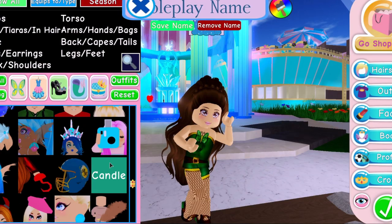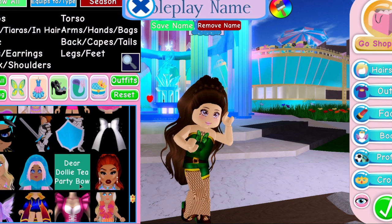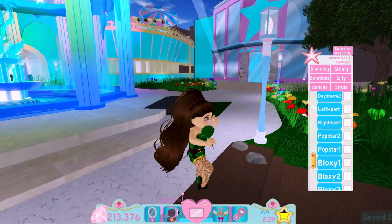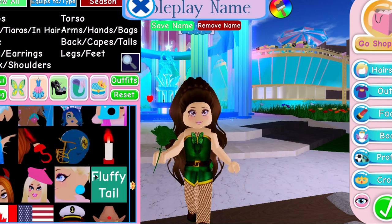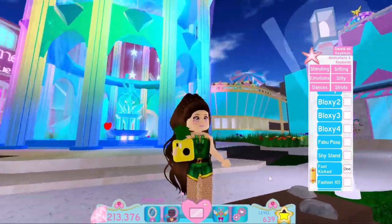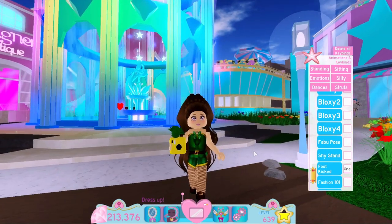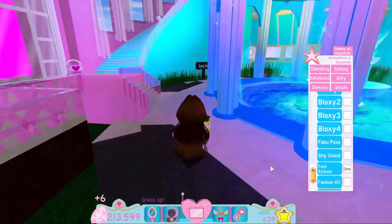The last hack was suggested by someone in the comments of one of my last outfit hack videos — they suggested I make a pineapple polaroid camera. I use the rose and decorate it all in green, then find the polaroid camera and make it yellow. It looks like a little pineapple — that's really cool! I love this suggestion, thank you so much! I love all these fruit-themed outfit accessory hacks because they're super cute. Thank you to that user who suggested this — it's so cool!